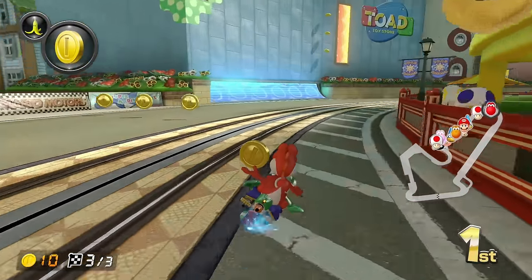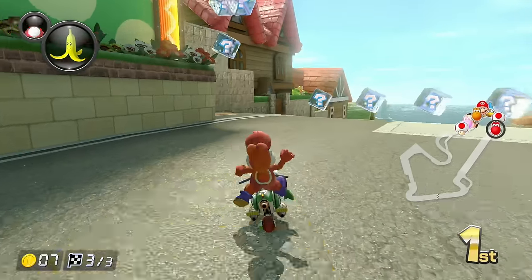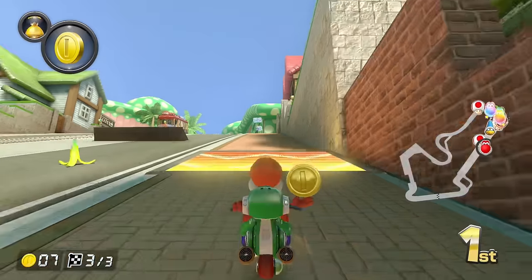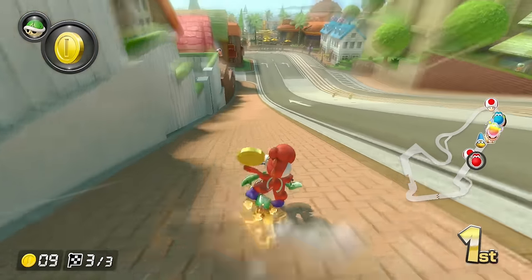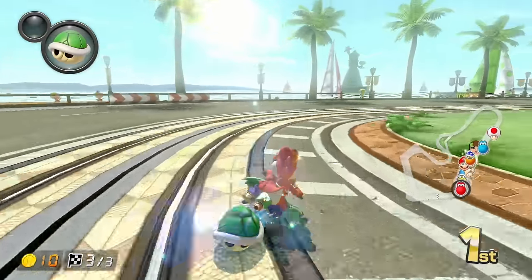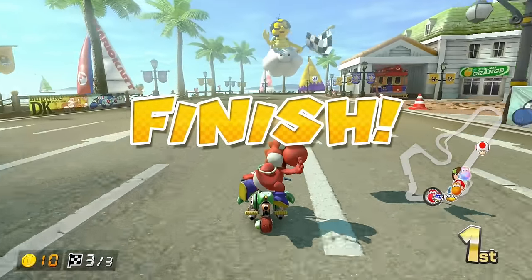Second place just used a super horn — hopefully they don't have a red shell. I threw that away! I have two items, this might be okay. Oh, the red shell didn't go for me — why not? I'm blessed right now. Let's go! That's five in a row.